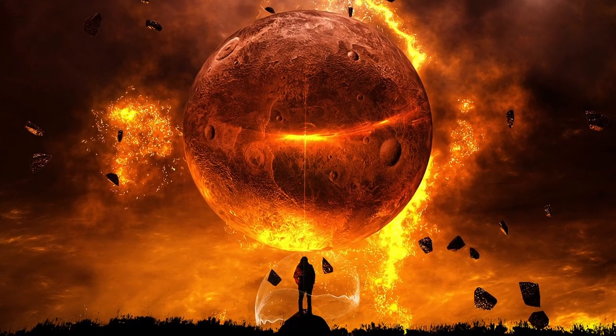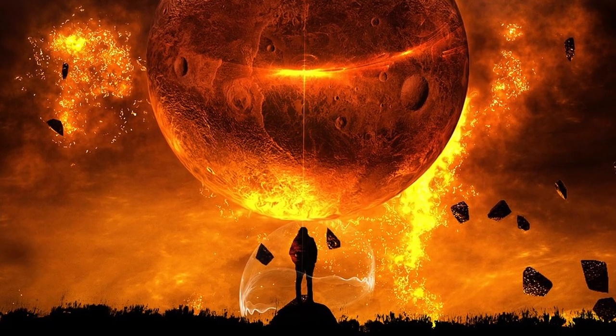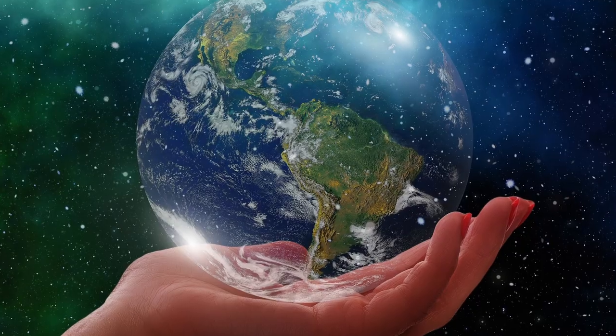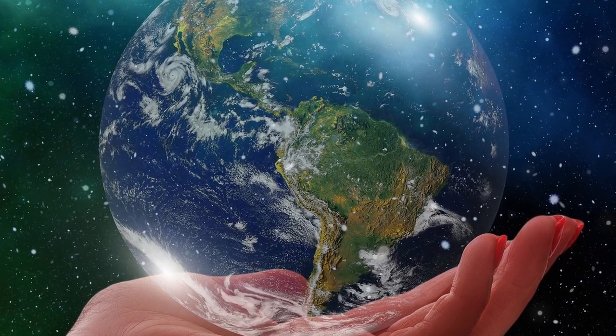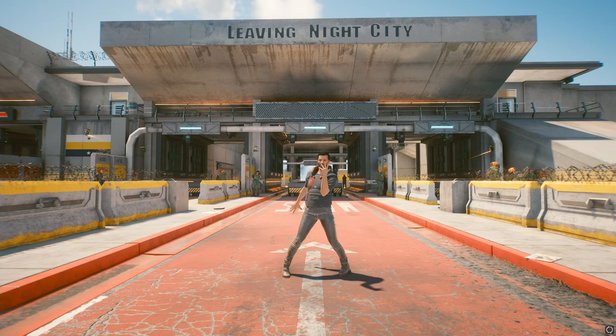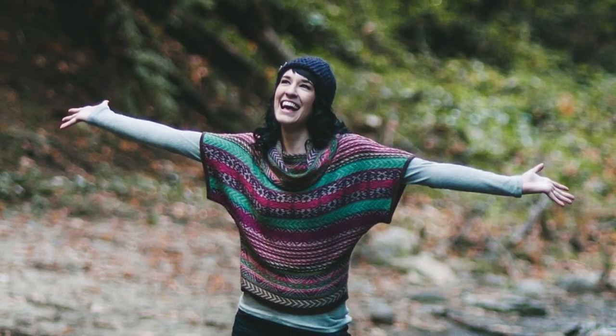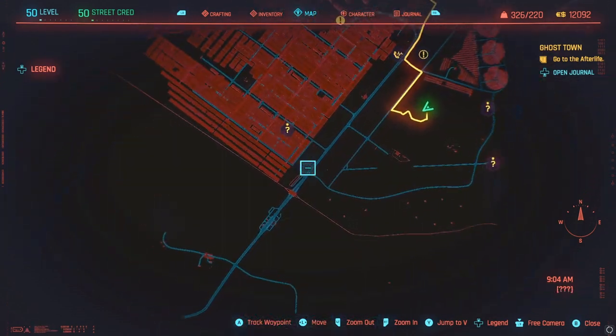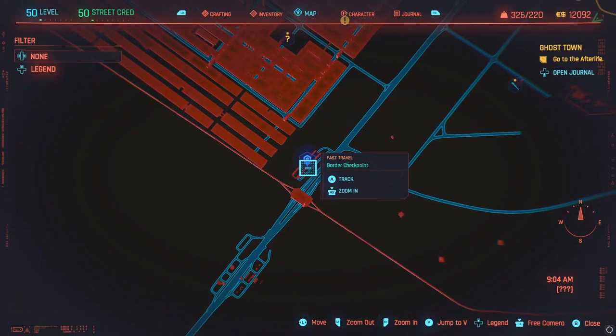The time has come for you to face your destiny. We're going to use the border patrol guards to break the game yet again. Head on over to the Border Checkpoint Fast Travel and just like last time, run over to the guards. But this time, things are going to be wildly different.